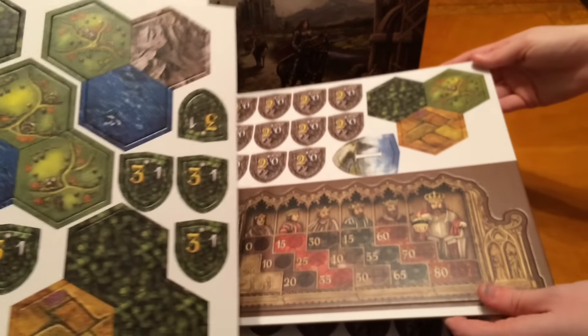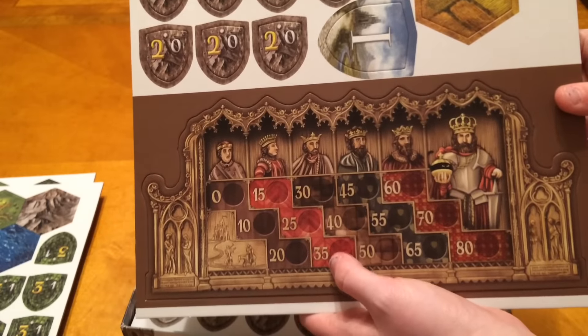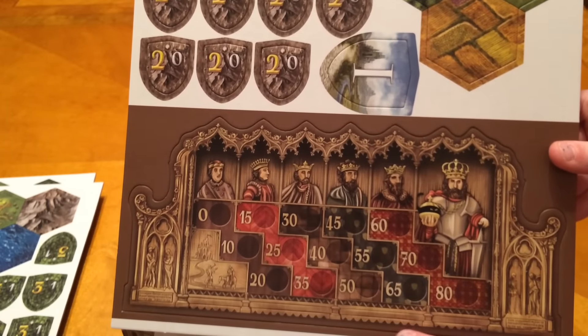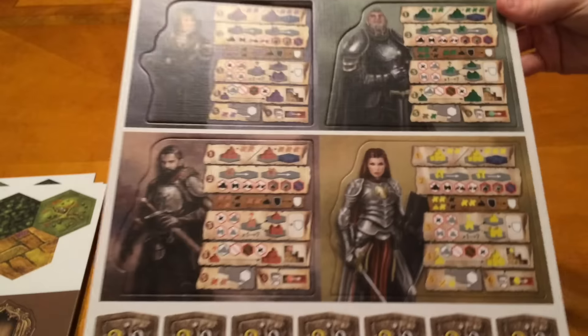Here's your score track — we only went up to 35. What you're going to be doing is collecting point tokens, and then you've got to get them cashed in in order to get on the score track. It's a pretty cool, interesting scoring component.